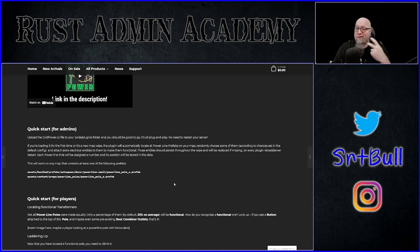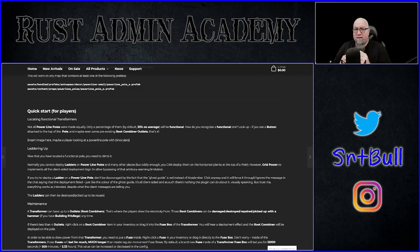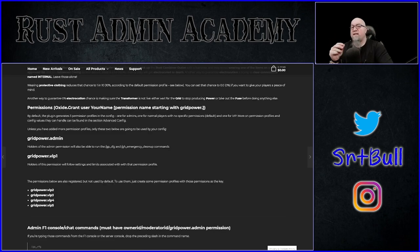Nicodemus has broken the documentation up into two really important sections: one for admins and one for players. For admins, this plugin is super easy to install — all you have to do is drop Grid Power into your oxide/plugins folder and it does everything else. It goes through your server, identifies any power poles, and randomly selects 33% of them by default — you can change that in the config — to have the ability to have power pulled from them. The quick start section for players is what we're actually going to be doing in this video.